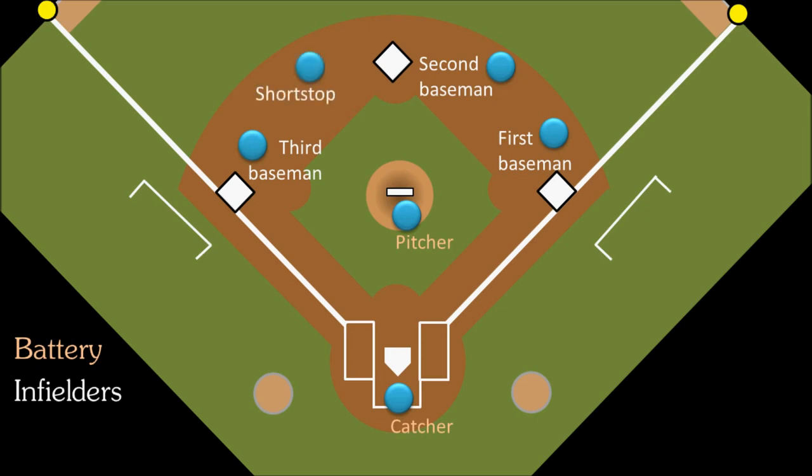So these are our four infielders. The first and third basemen are called the corner infielders because they're outside on the corners, and the second baseman and the shortstop are in the middle, so they are called the middle infielders. There are no rules that any players on defense, other than the pitcher, have to stand on a specific spot, but usually the infielders will stand around these general areas so they can cover as much ground as possible.